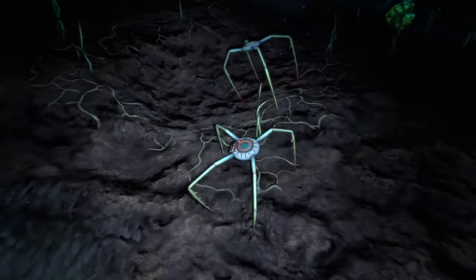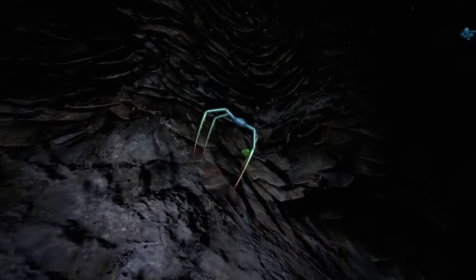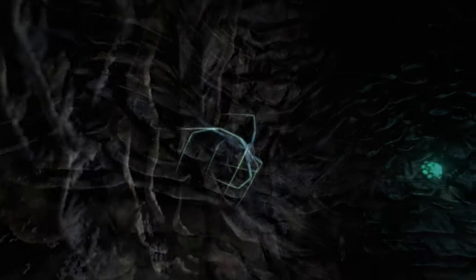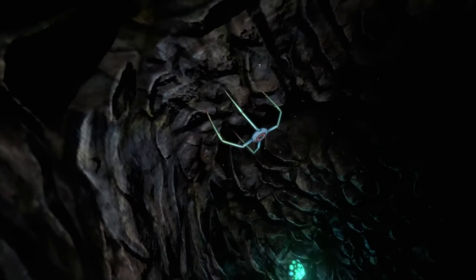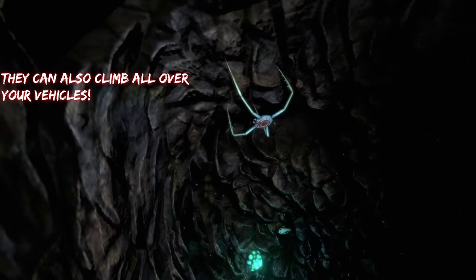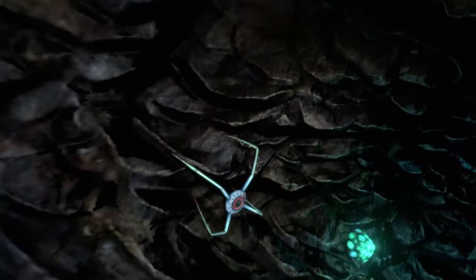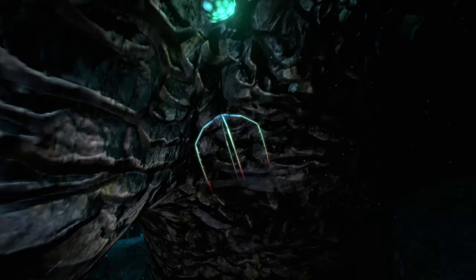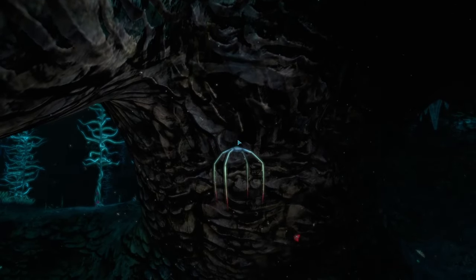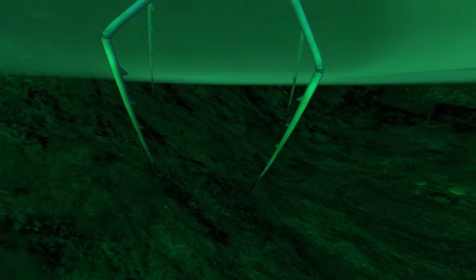They're found underwater in the deeper biomes like the Blood Kelp Zone. They're a little different from regular Cave Crawlers because they can jump up at you while you're swimming, and they can also climb all over the walls. As you're exploring a biome you may see them all over the ceiling or walls, which is super freaky to look at. The main thing that makes them creepy is their super long legs.